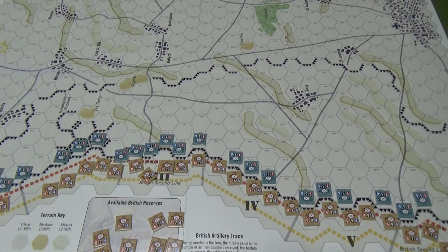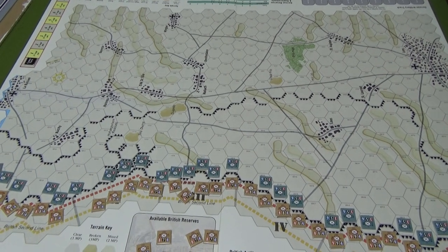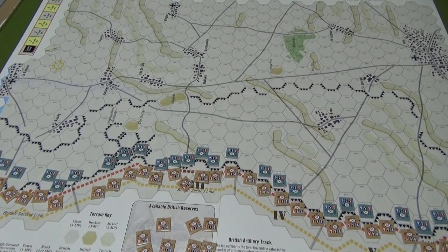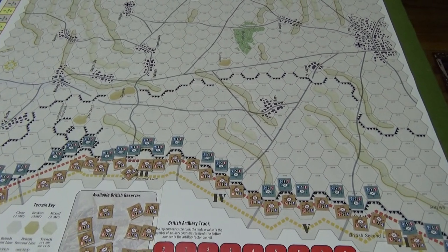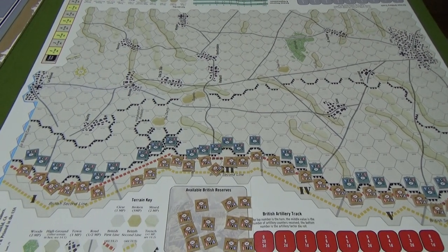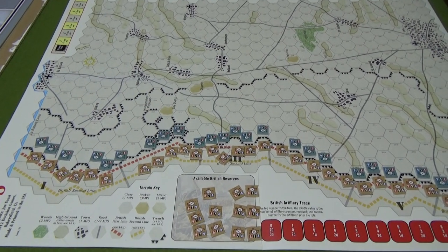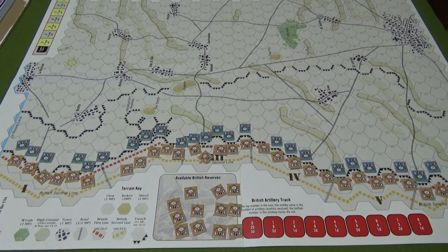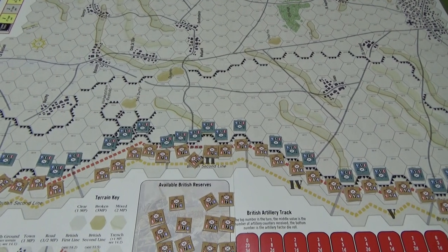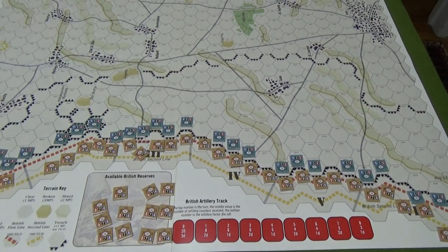They're incorporating historical details: from the British perspective they couldn't see very far, while the Germans had the high ground advantage. There's not much high ground, though — I keep seeing pictures of what look like two giant slag heaps, like pyramids, in this area, which looks really cool. I'll have to look that up later. The Germans are not allowed to attack into the front line — as expected, this is just going to be a defensive game of holding on and hitting the British a bit at a time.